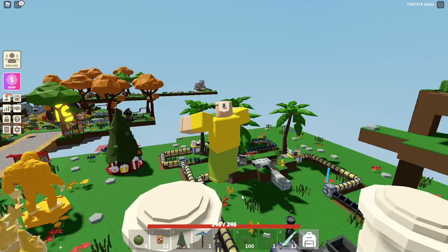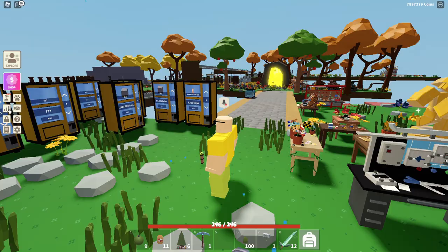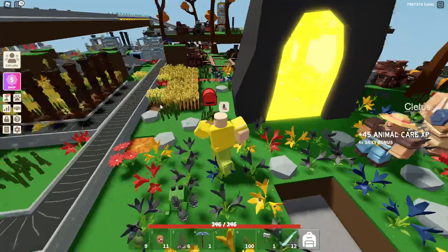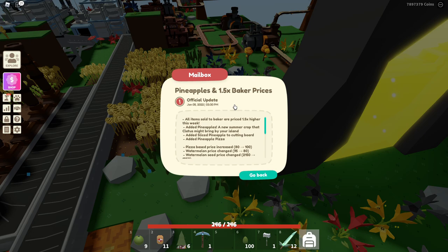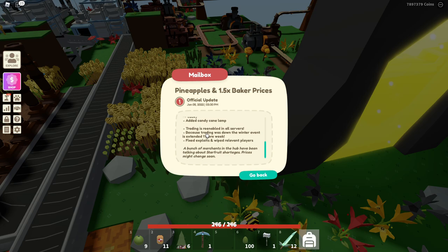So this new update - there are actually pineapples now. I can look at the patch notes... that is not the patch notes. I should have a letter in the mail - this is my first time checking the mail in years, as you can clearly tell. Pineapples, 1.5 baker prices, added pineapples.